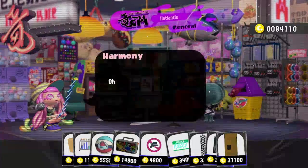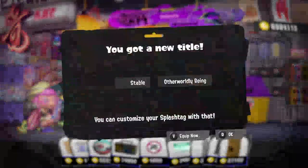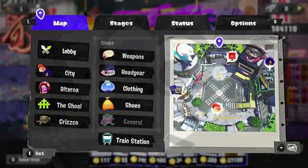The catalog level went up - here's the reward. We got one banner, and then stable and otherworldly beam - those are two cool prefix and suffixes.